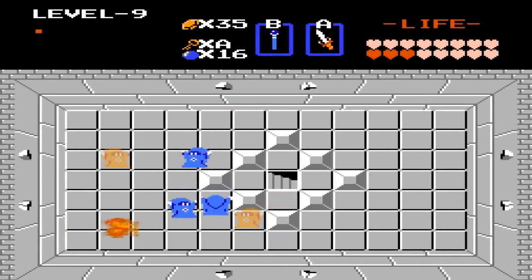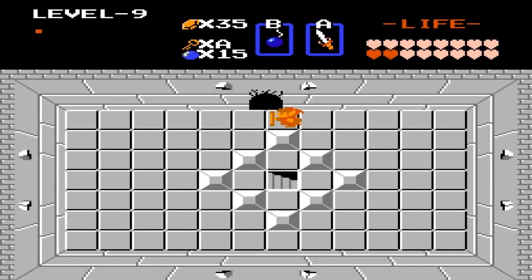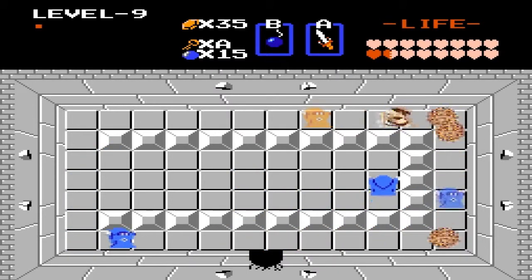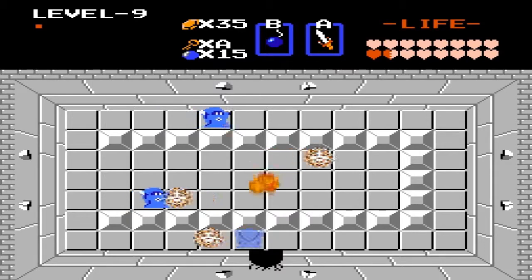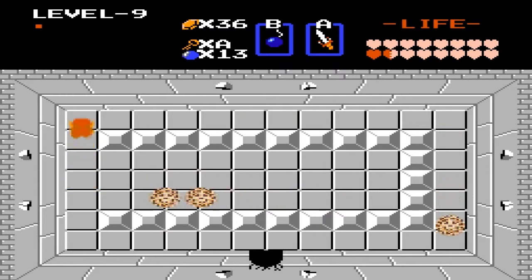That was kind of weird. This room is really annoying because we have to kill these guys — well, we actually don't have to, but it helps a lot. The orange ones only go down in one hit with the magical sword; the blue ones go down after three hits. This room is the hardest room in the entire game of the first quest, as far as I'm concerned. Because you have whiz robes, bubbles, and they're all in tight quarters.